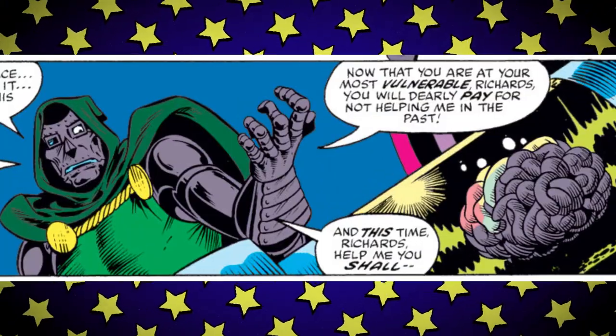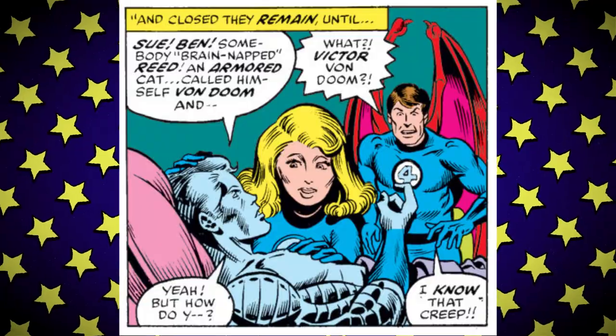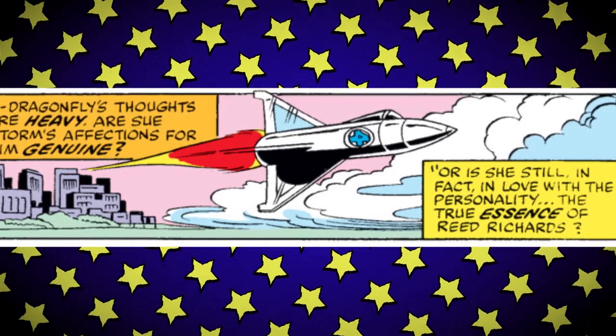Now that Reed is most vulnerable, Doom declares he will pay dearly for not helping him in the past. There's no use arguing with Doom — everything is Reed's fault, just accept it; it's how it has to be for Victor to feel good about himself. With Reed gone it's up to Ben to relay who Doom is, since he was Reed's roommate in college. Ben starts to wonder — does Sue even love him at all, or is she still in love with the true essence of Reed Richards? There is something compelling about the idea that Sue knows and likes Reed's personality even though it's abrasive, and that she understands his flaws and is actually okay with them — though it's a balancing act that can easily careen into Reed being awful and Sue being treated like a doormat.